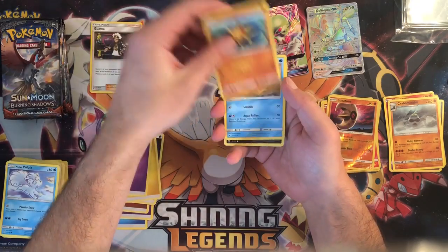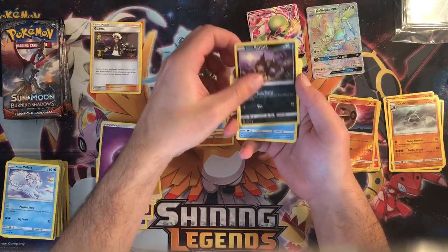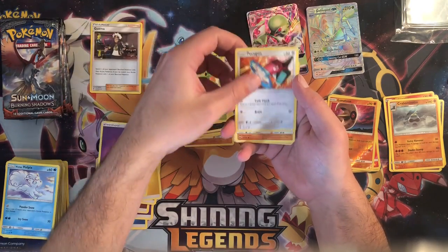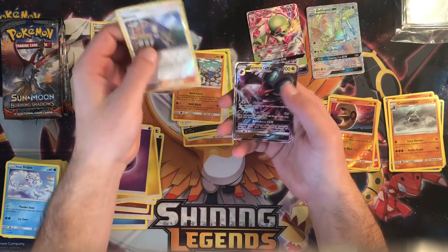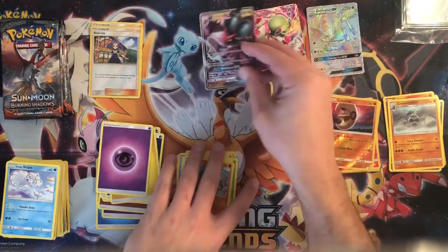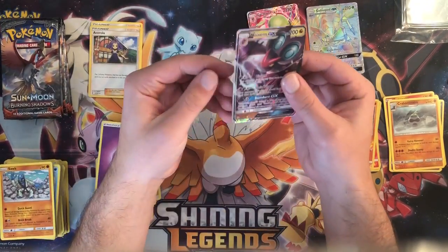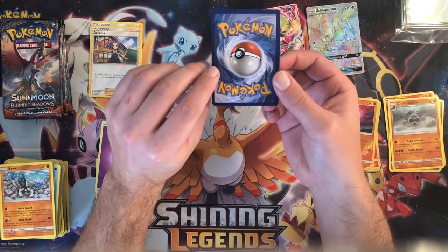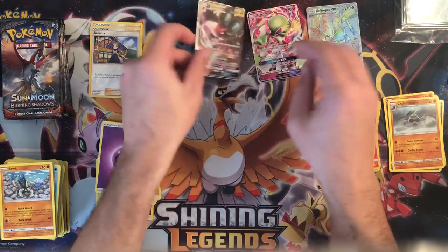Psychic energy, Solrock, Simipour, Bodybuilding Dumbbells, Alolan Rattata, Panpour, Caterpie, Porygon, Zubat, Acerola reverse — that's a good one — and a Necrozma GX. It's actually off-centered a bit; this side's a little smaller than the other side, and it reflects on the front of the card as well.